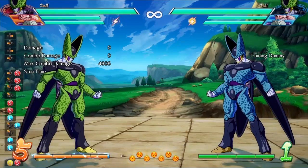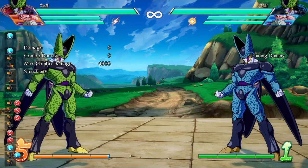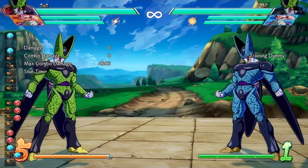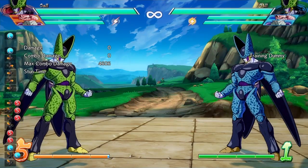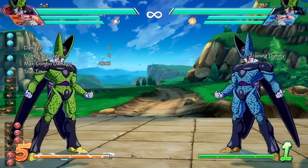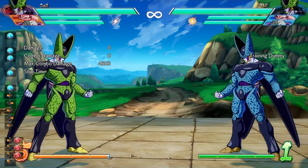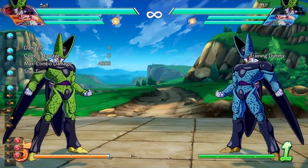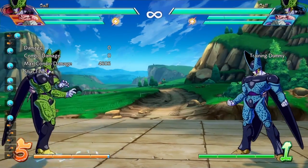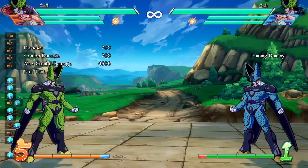Let's get started. Cell's standing light attack is now faster on startup. In the vanilla version of the game I believe it was six frames, then they nerfed it to seven frames, but now they've put it back to six frames again. Another change is to the second hit of his auto combo.